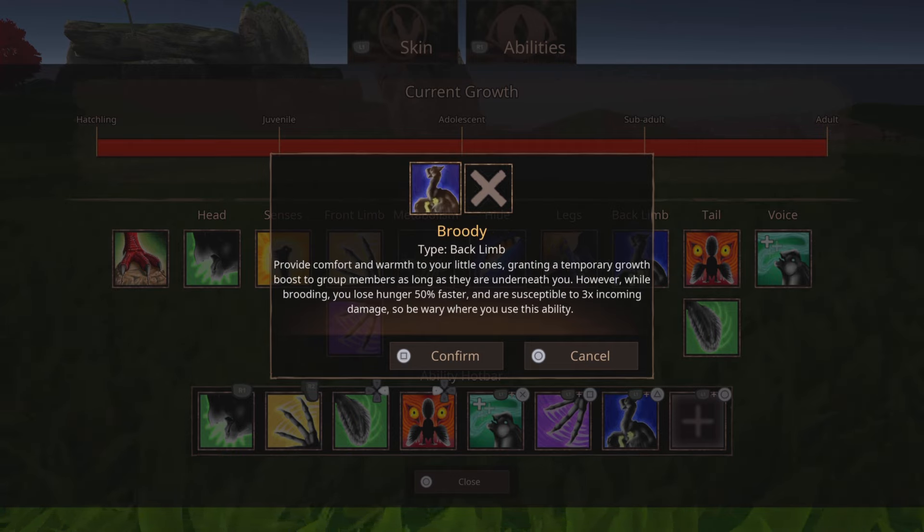Did I really just say towers? Equip Brody — or Brotee? I don't know how to pronounce that, to be honest. Whatever, equip that.